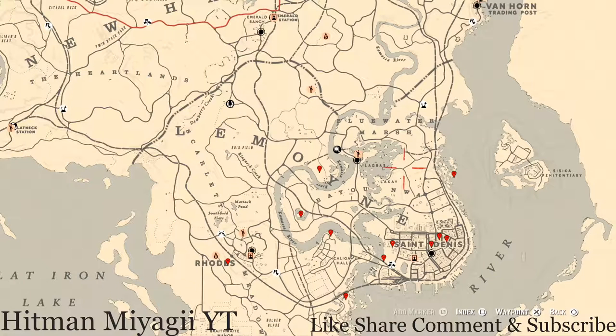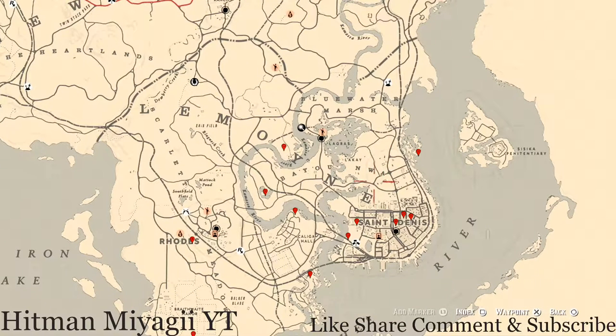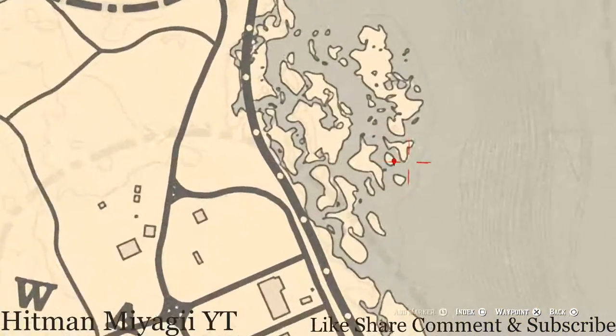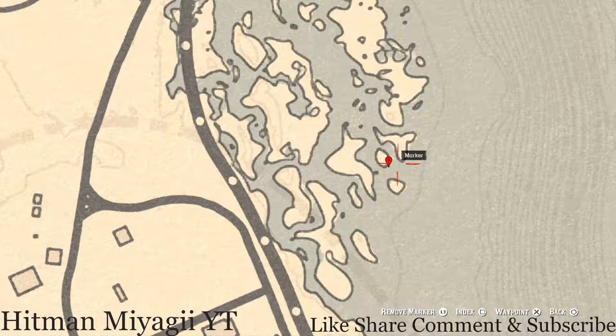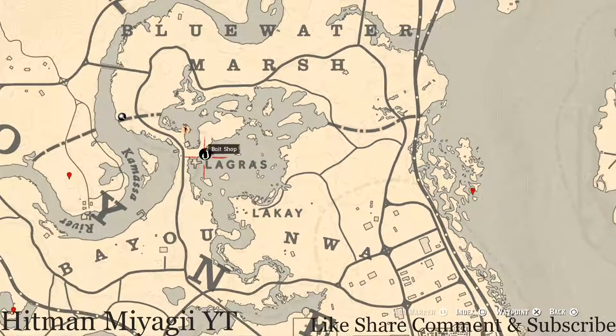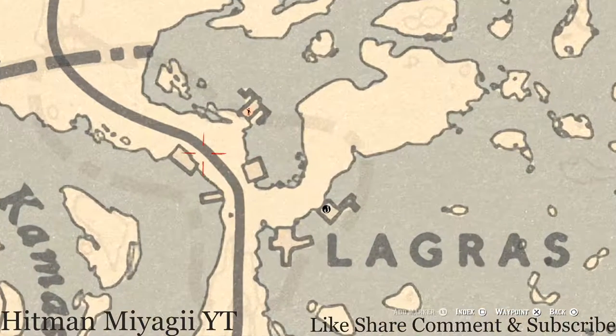Let's get to the items across the Lemoyne area. Starting at this first location, pull out your metal detector and you will get a random fossil. I cannot tell you what it is because it is randomized.